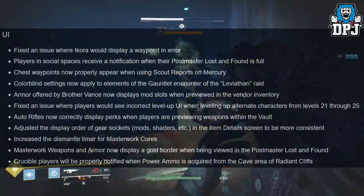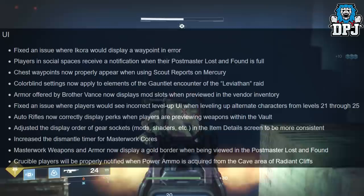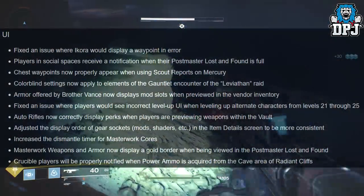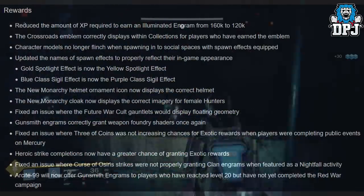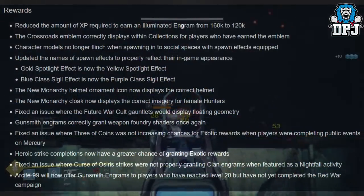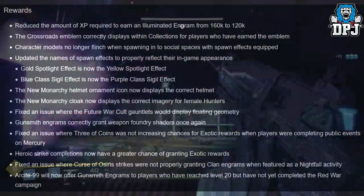Crucible: players will be properly notified when power ammo is acquired from the cave area on Radiant Cliffs.